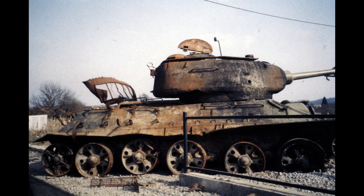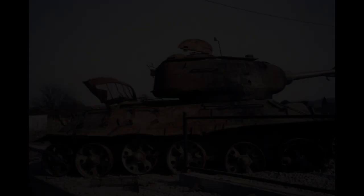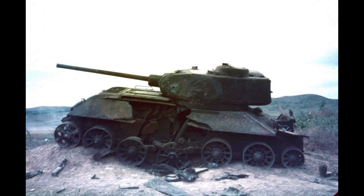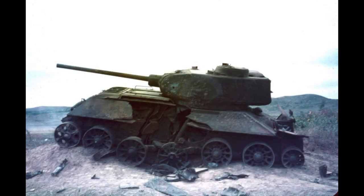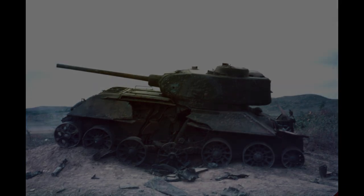Here are two photos of T-34s — interestingly enough, neither of them from the World War II era. The first one is a T-34-85 knocked out right before the 1992 ceasefire in Croatia. The second one is a knocked-out T-34 near Suwon, Korea, in 1950. What color were these tanks originally? Some sort of green? Maybe a brown? I know I'll never know for sure.